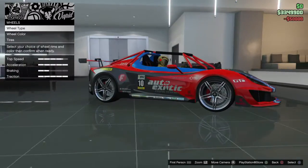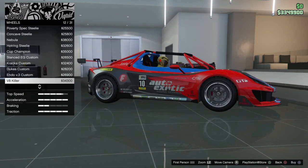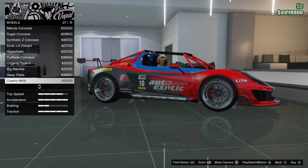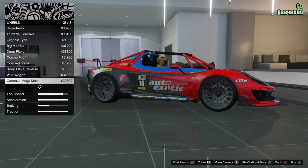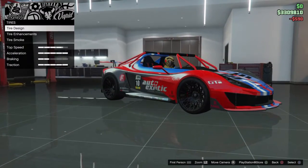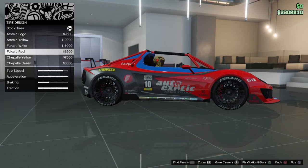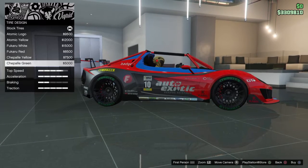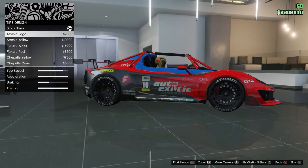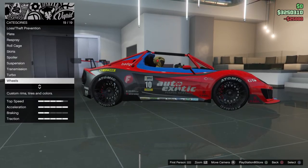Wheels — I think I'm going to go with the new street wheels. These ones look nice in black actually. Baby's all grown up. Yeah that's nice. Tire design. Tire logo — tire yellow, Fulkuru white, Fulkuru red, Lachupalé green. I'm going to go with the atomic logo. I've got that installed for you. Bulletproof tires. Tire smoke. And that's it.